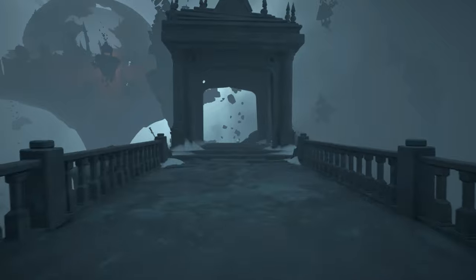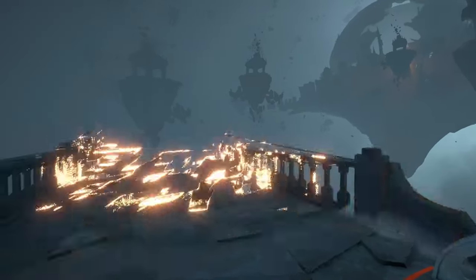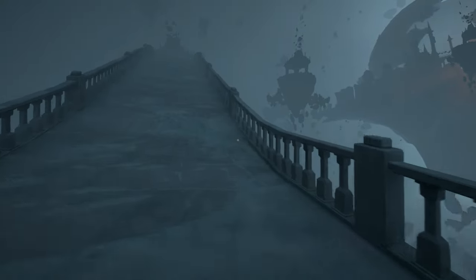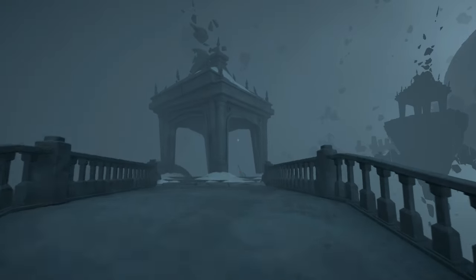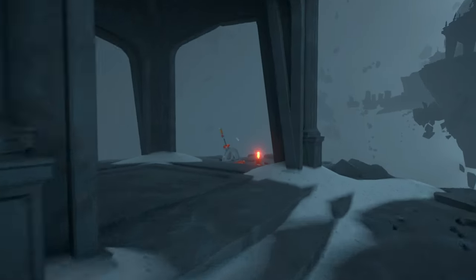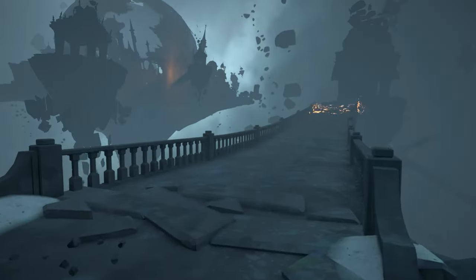As we're moving up on this bridge on the left side, we're going to see a switch. We're going to pull the lever here, and it's going to open up another pathway. We're going to go up this bridge and then we're going to have another switch. When we activate that, it's going to show two different bridges — one of them is going to be broken, and the other one is going to be on the right of it. So that's the one we're going to take.